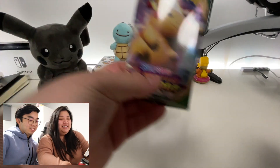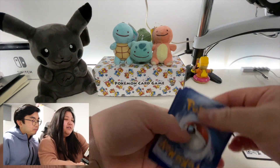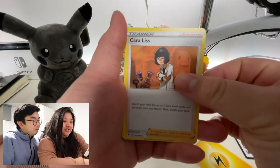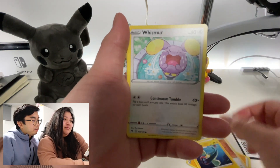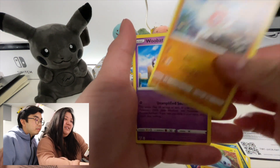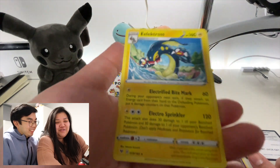This is our last pack guys — let's hope! Trainer code — four to the back. Energy card, trainer card, another energy card, Electross, Whismur — oh it's so sad — Trubbish, Tynamo, Clobbopus, Woobat, Shuppet — oh it's a reverse holo! And the final card is Electross — not even a holo or reverse holo.